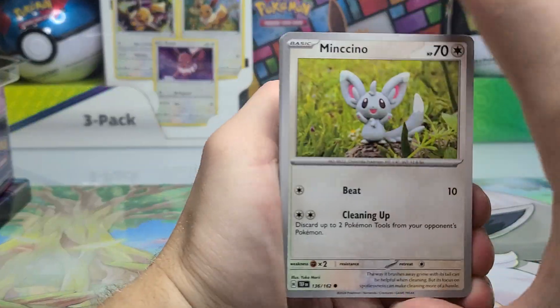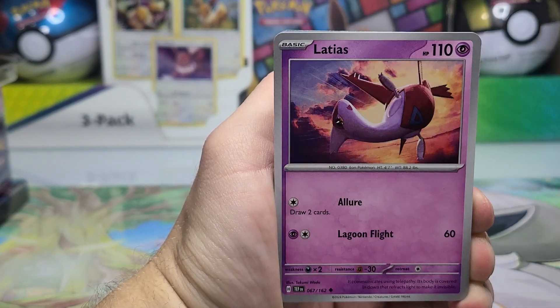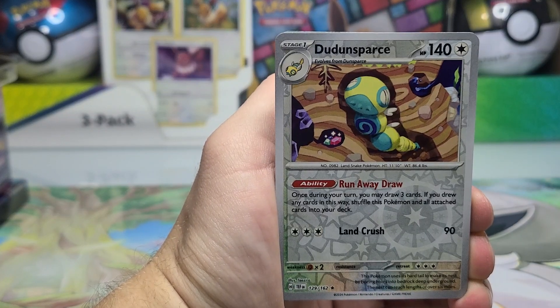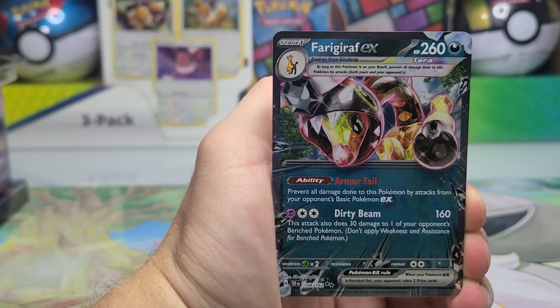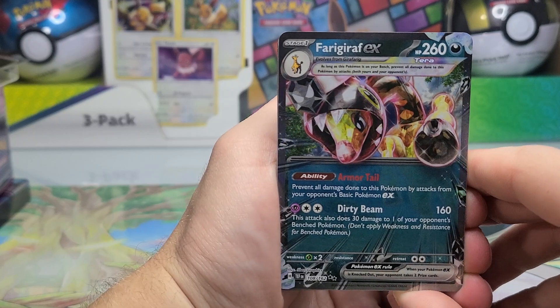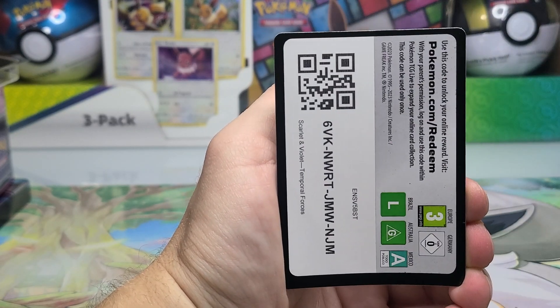Here we go. We'll start off with a Minccino, Rockruff, Litten, Shroomish, a Latias, Great Tusk, Bronzong, a Doduo Sparse, a Screamtail Reverse, and a Farigiraf — I cannot pronounce this guy — the Girafarig evolution, Farigiraf I believe. There we go.